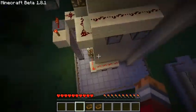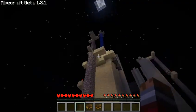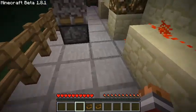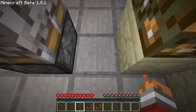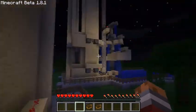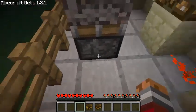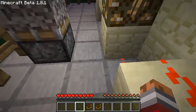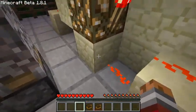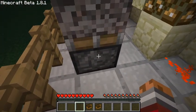In the back where, on the previous design, there was the water control system — I now have the whole reset. This block here has a torch under it, just as the other systems did. But attached to it, instead of coming up and then coming under here, it's coming to the side and underneath this block. And it has an RS NOR on the other side coming to this one.